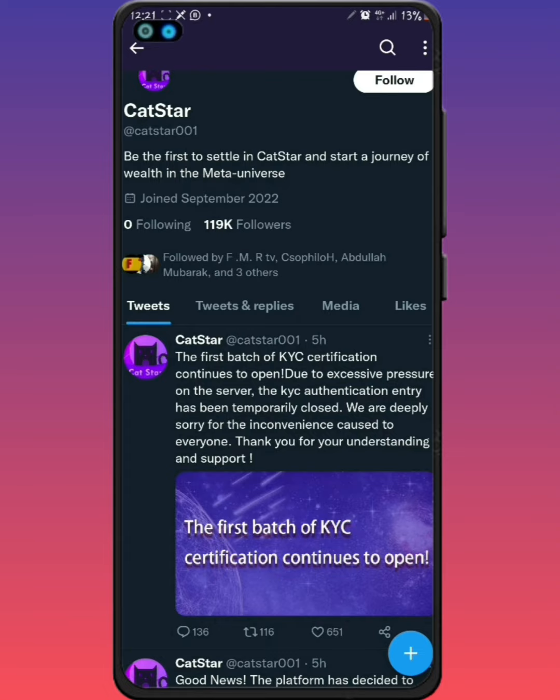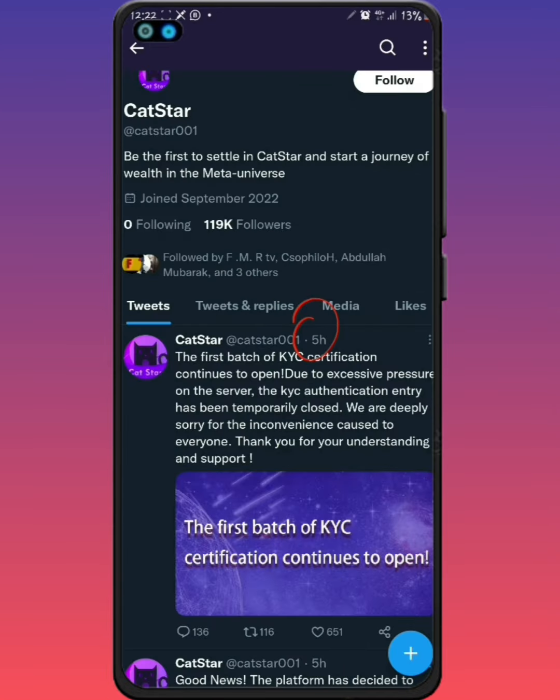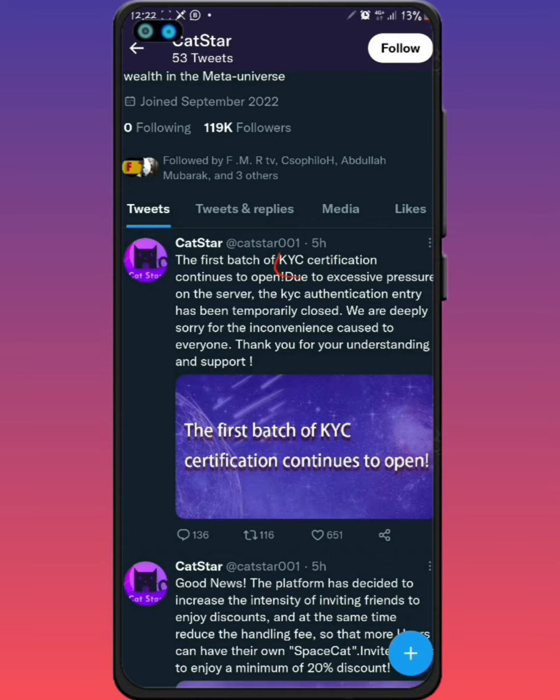There's a lot of things going on in the CatchStar community. From a tweet released about five hours ago, I noticed earlier that a lot of things were happening with the CatchStar mining system. I reached the required amount of spaceships and active friends and still wasn't able to do my KYC. They posted: 'The first batch of KYC certification continues to open. Due to excessive pressure on the server, the KYC authentication entry has been temporarily closed. We are deeply sorry for the inconvenience.'